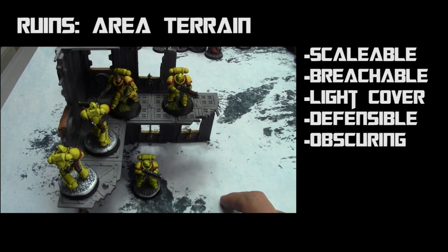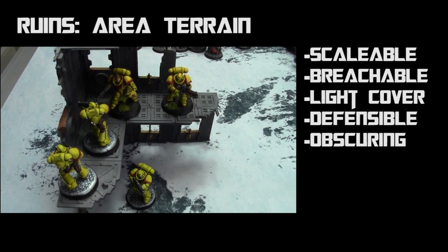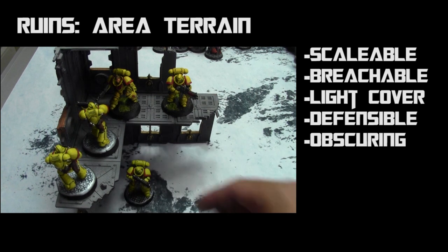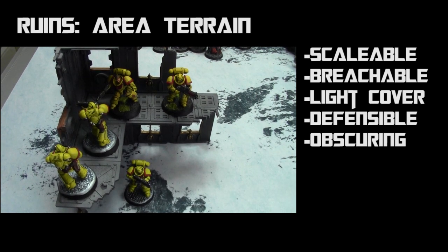Ruins have several rules: they are scalable, meaning infantry, beasts, and swarms can go up or down levels, but anything other than those can't go past the ground floor. They also have breachable, so infantry, swarms, and beasts can move through the walls. They have light cover — plus one to armor saves against ranged attacks — and defensible, so if you get assaulted, the unit gets either overwatch on fives or plus one to hit in the following fight phase.